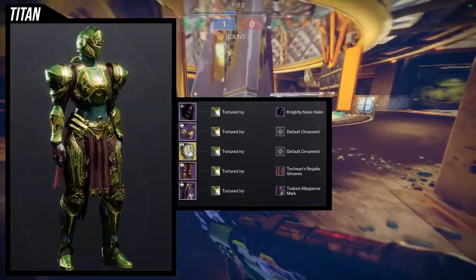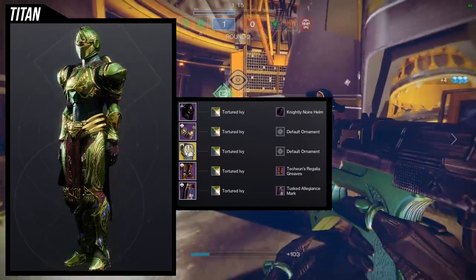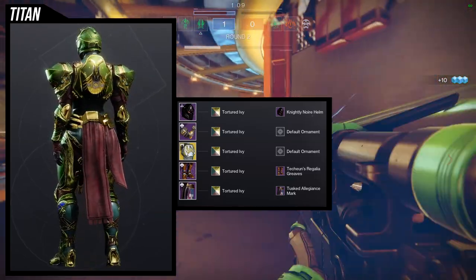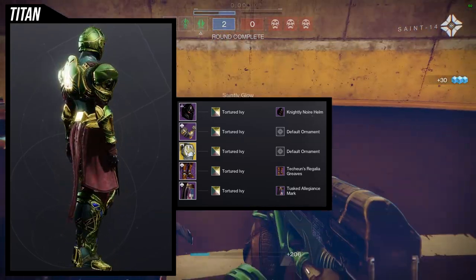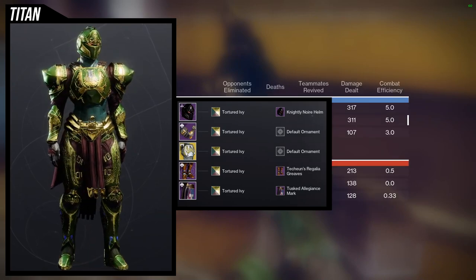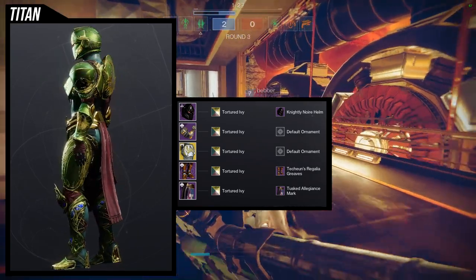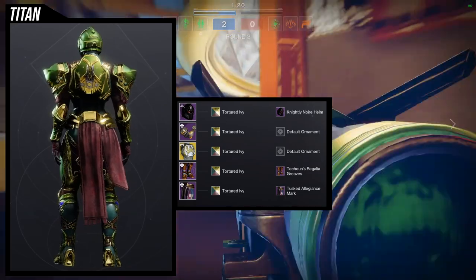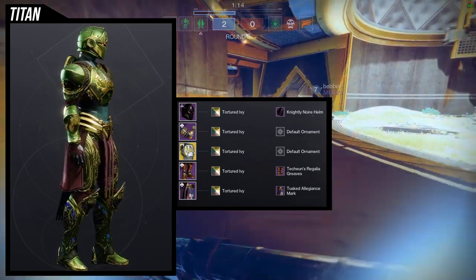Last but not least, we're using the boots — and this is probably my favorite set. I actually didn't realize I used Tortured Ivy for all three classes, so at this point I might just make a dedicated Tortured Ivy video because I love this shader and it drops from Iron Banner. For the helmet, the Knightly Noir Helm — one of my favorite helmets in the game right now. For the arms, the Atavistic Idol Gauntlets from Trials look really cool and are symmetrical.